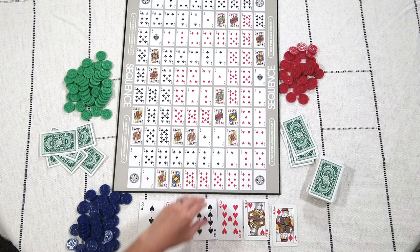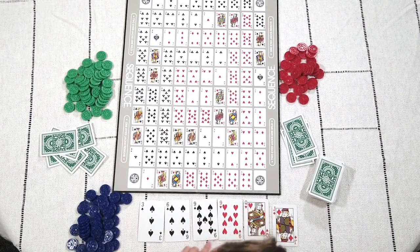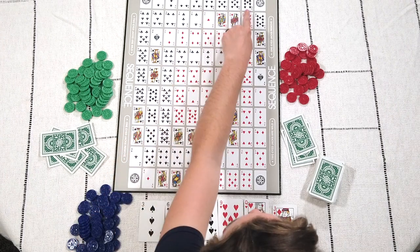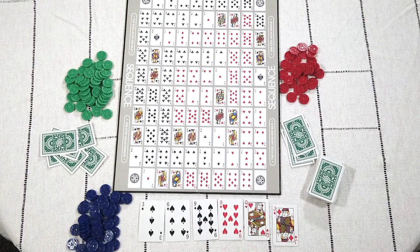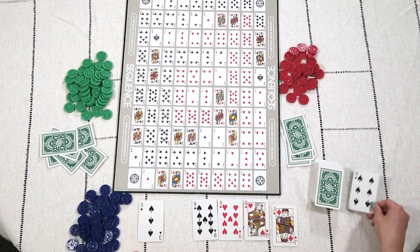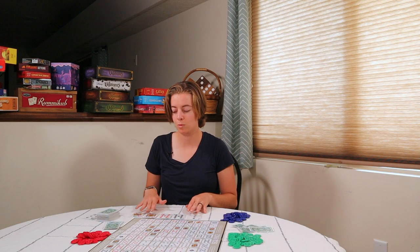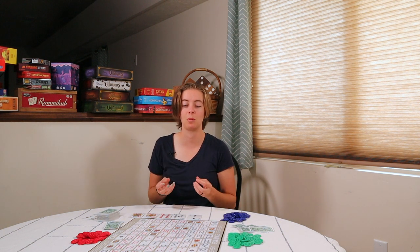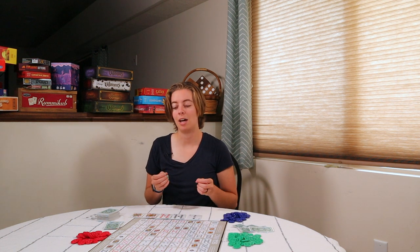For example, I've got a six and nine, six and nine, also six and nine. These are within a line and can be used together in one sequence. So my first turn would probably be the six of spades and place the token there. The pro of this strategy is it really focuses you from the beginning to start working on one location and building a sequence right away, so you have multiple opportunities down the road.